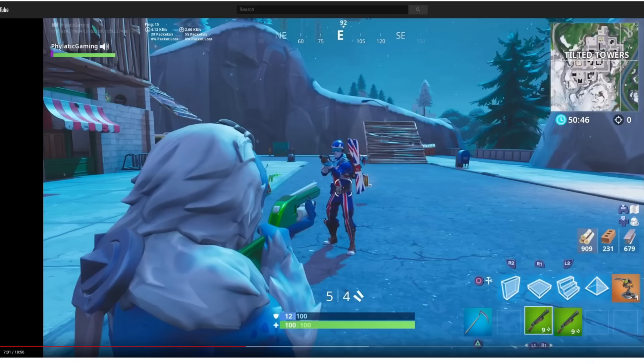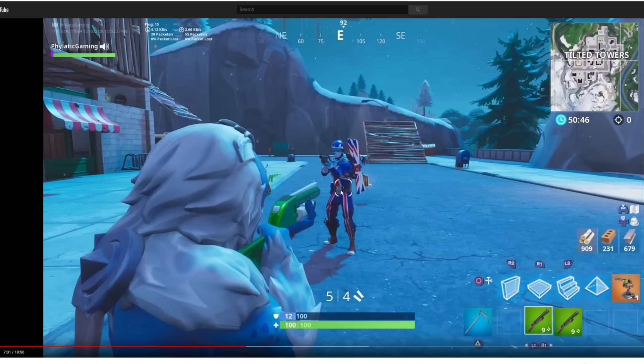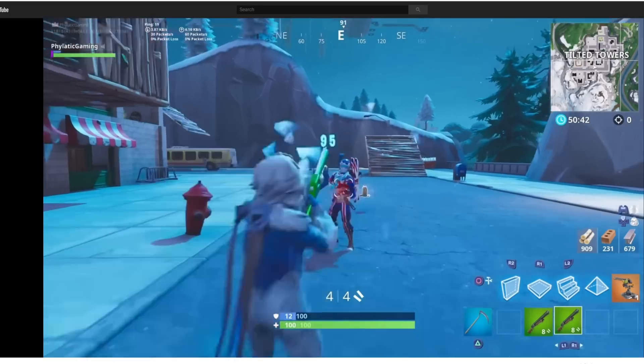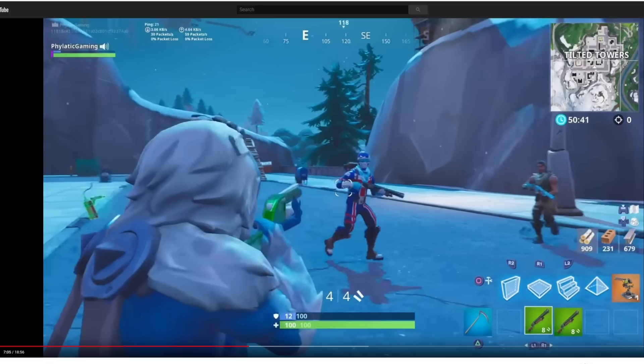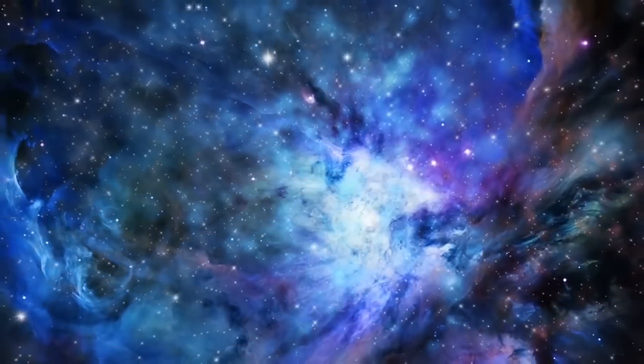So as you guys probably noticed here, look at the timer and then look after he goes ahead and kills this dude - just look at it. Now if you caught that, you probably noticed that the timer kind of rewinded for a sec. I'm not too sure exactly how broken this glitch is, but apparently it has the power to manipulate time and space to go ahead and be able to finish off the enemy that's in front of you. To be honest I didn't know the glitch was that broken, but it looks like a couple of people just couldn't get the glitch to work for them.